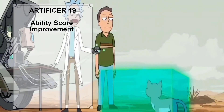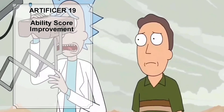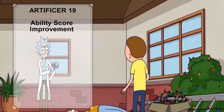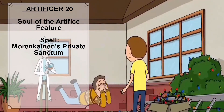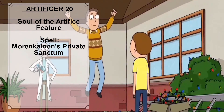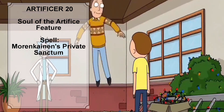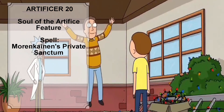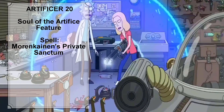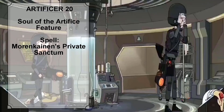At Artificer level 19, Rick gains another level 5 spell slot. We also give Rick an ability score improvement, putting both points into Strength, bringing his Strength score to 10 and increasing his Strength modifier from minus 1 to 0. At Artificer level 20, Rick gains the Soul of Artifice feature. With this feature, Rick gains a plus 1 bonus to all saving throws per magic item he has attuned. If his HP is reduced to 0 but he is not killed outright, he can use his reaction to end one of his Artificer infusions, dropping to 1 hit point instead. The total number of spells Rick can prepare increases to 15, and we give him the level 4 spell Mordenkainen's Private Sanctum.